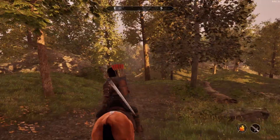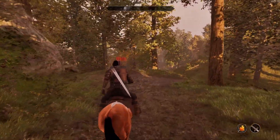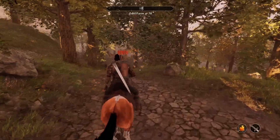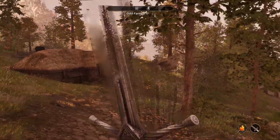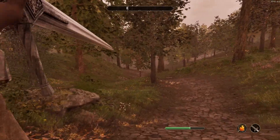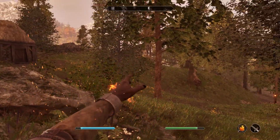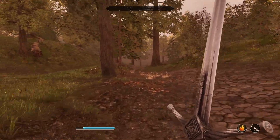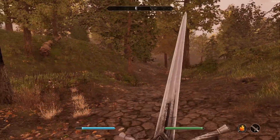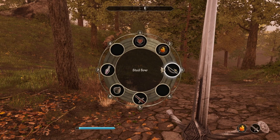I'm still getting some stutters, though that could be from the game loading. I'm getting 50 FPS — that's a lot better, fluctuating between 40 and 50 FPS. There's a little lag whenever I cast a fireball. I'm not really a big fan of frame generation, but with this game I don't think we have a choice.